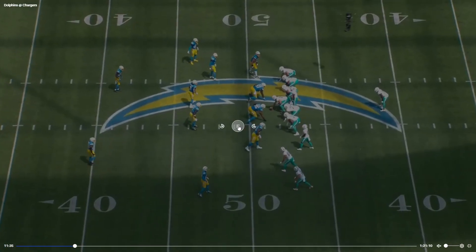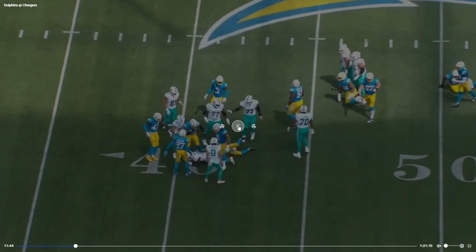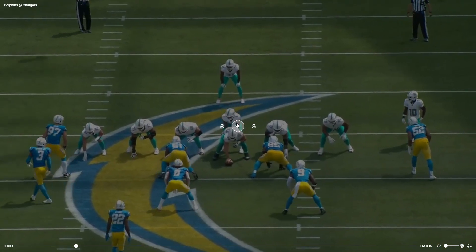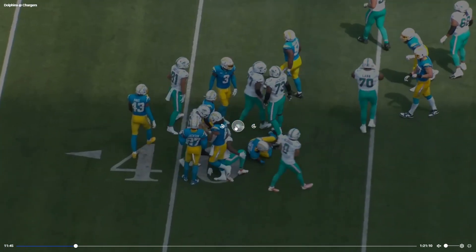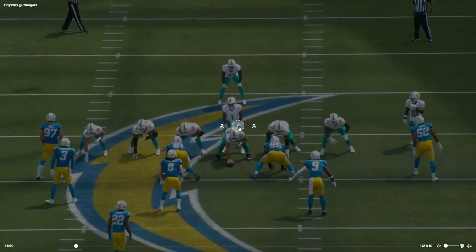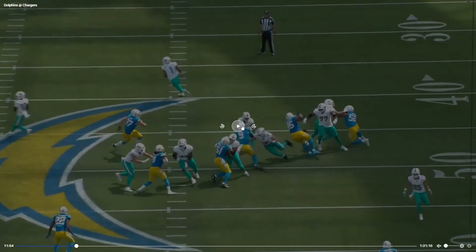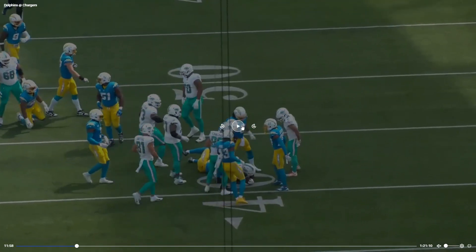This is Raheem Mostert just showing physicality and good vision. Let's take a look at the blocking on this play too, because the offensive line did play very well. Khalil Mac and Joey Bosa really didn't do a thing — the things we were really worried about this game overall didn't hurt us that much. A little stutter step to show some wiggle, but sometimes you don't have to do too much. Kendall Lamb doing his thing — this is blocked pretty damn well, and then just some physical running with good contact balance.